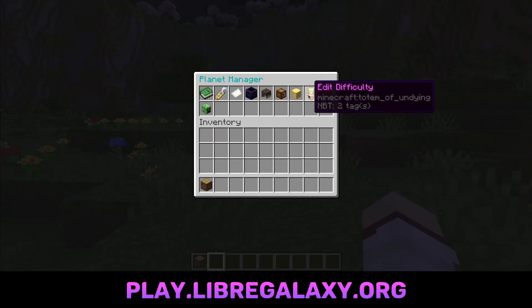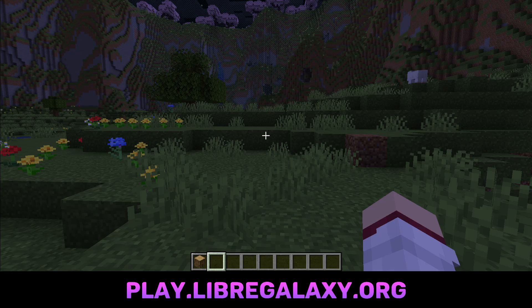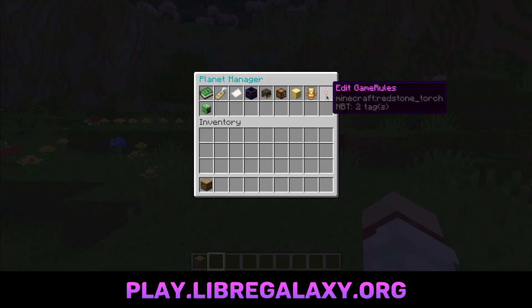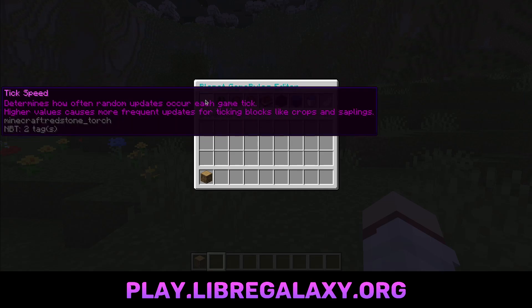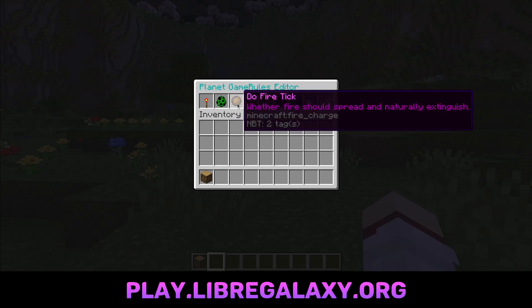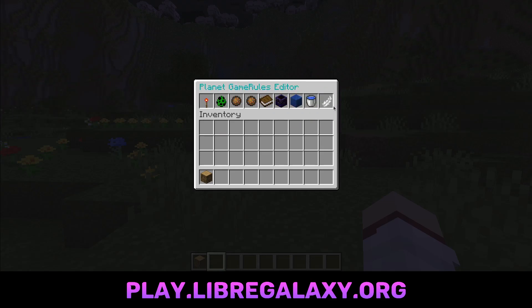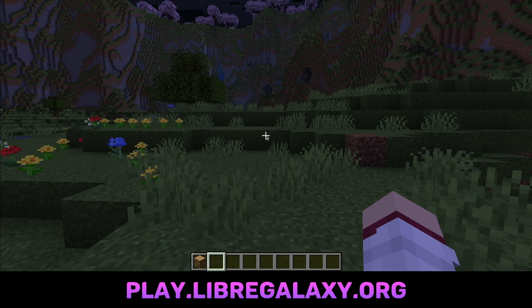Over here is difficulty. This might be useful to you if you are using this as a survival world, or if you just want to edit the amount of difficulty for mobs and stuff if you're doing PvP or PvE. Over here is game rules. This is useful if you want to change some of the properties of the planet world. For example, I don't want mobs to spawn — you can turn that off. Fire ticks you can turn off too, very useful if you are setting fires like a campfire or something. Or maybe you want this to be true if you're a pyromaniac — it's your planet, you can do what you want. Lots of other settings here that are potentially useful for setting things up the way you want.